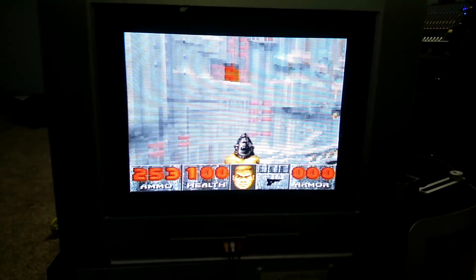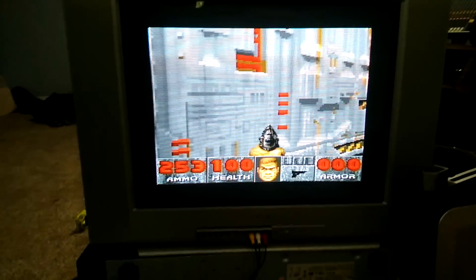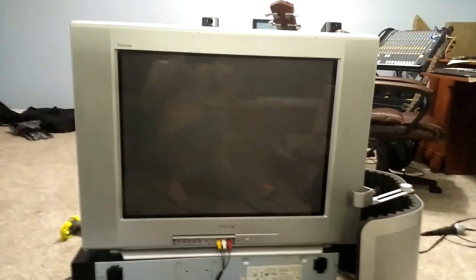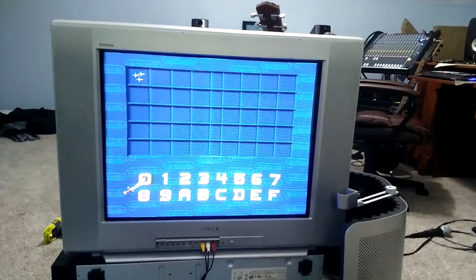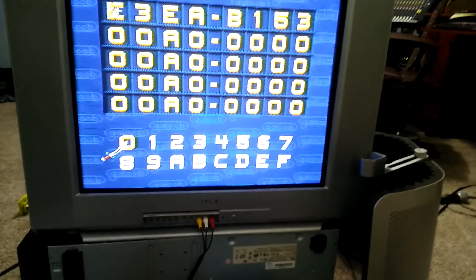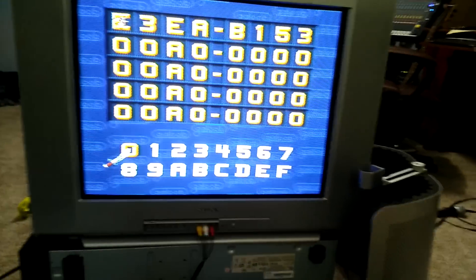It just runs without those extra pins, which is strange but cool. I tried a couple other codes and they didn't want to work. I tried a more health code which sort of worked but it caused glitches. There was another one that was supposed to let me select any chapter in any difficulty, but that one just made the screen turn pink when I tried to start a new game.